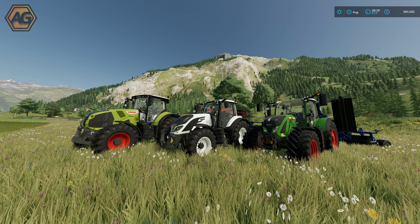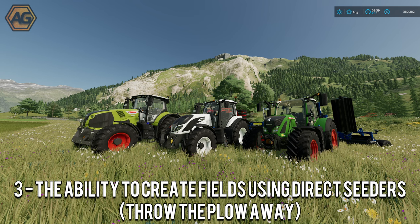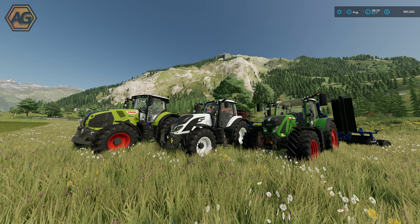The main features of the mod include roll crimping of cover crops and direct seeding straight into them. You can roll, mulch, or direct seed into cover crops and receive a fertilization and mulching bonus. You can create fields with direct seeders, effectively getting rid of your plough. There is precision farming support and a number of configuration options to adjust what you think is realistic - for example, if you don't want to create fields with a direct seeder you can turn that option off.